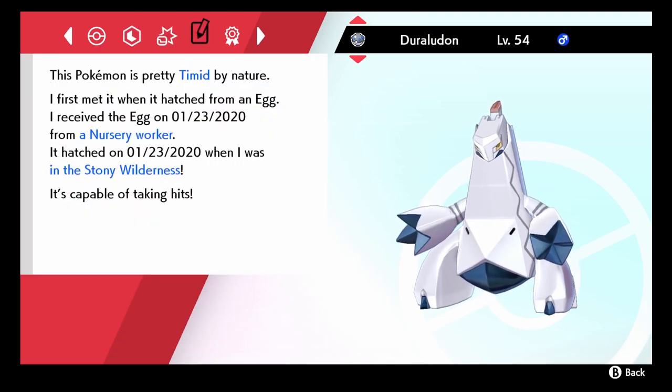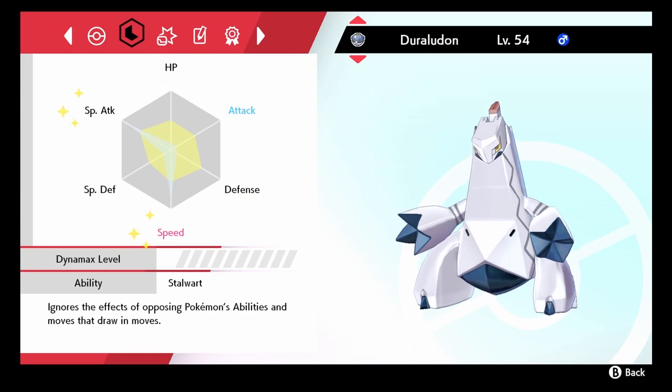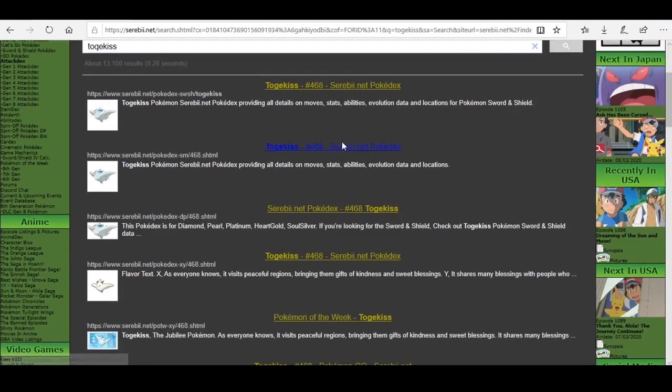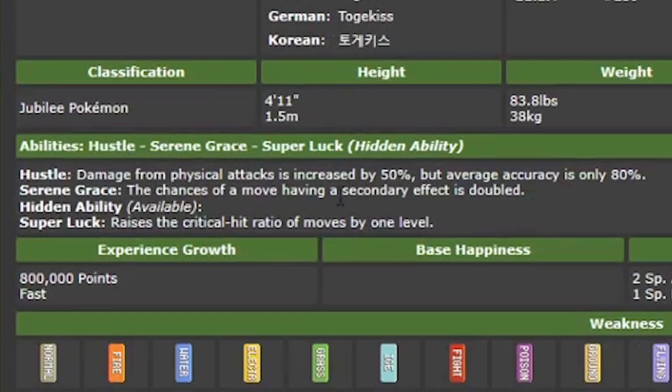In my case I want a Togekiss, so I will go through 7 steps to make a perfect competitive one. The first step is to choose an ability. To know the options we have, we will go to Celebi.net — which is in the description — and search for the Pokémon you want. Select the one from Sword and Shield, scroll down, and in abilities we will have different options: the common abilities and the hidden one. I want the hidden one in this case.